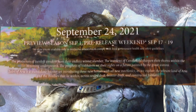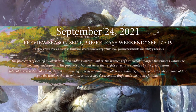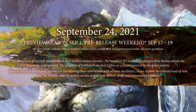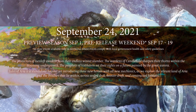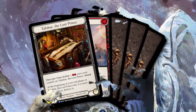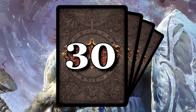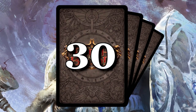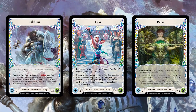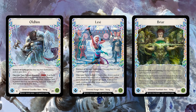Tales of Aria is a standalone booster set for Flesh and Blood that introduces three new heroes with all-new mechanics. The set features the land of Aria in the world of Rathe, and has 238 cards. When you sit down to play in this pre-release event, you'll get six packs to make a sealed pool and create a minimum 30-card deck around one of the three heroes.